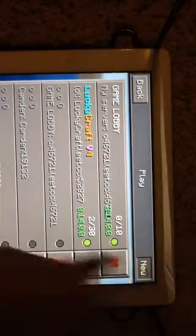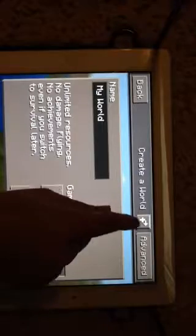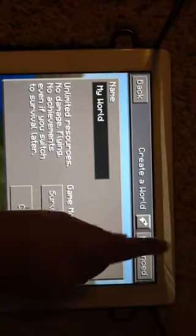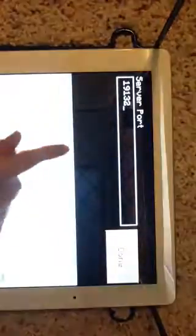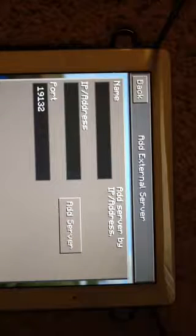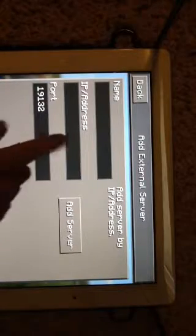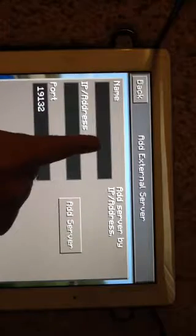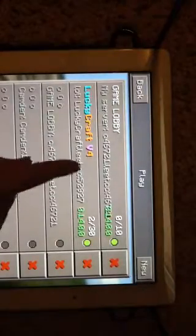You click on 'New', you click on this little button here next to 'Advanced', and then you do the port and IP. Basically, whatever you name it won't matter — it won't be the actual name — but then click 'Add Server' and it'll bring you back. You just click back out.